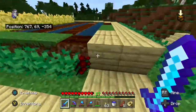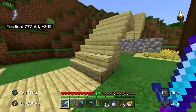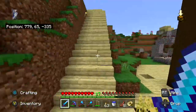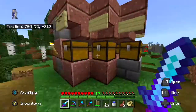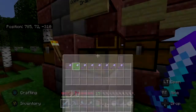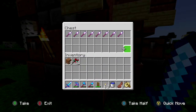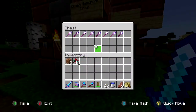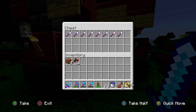I found a duplication glitch accidentally when I was putting things into the chest. I originally only had six, and then as I was putting them in the chest, Minecraft crashed. When I went back on, there were six in the chest and another six in my inventory, so I had 12.